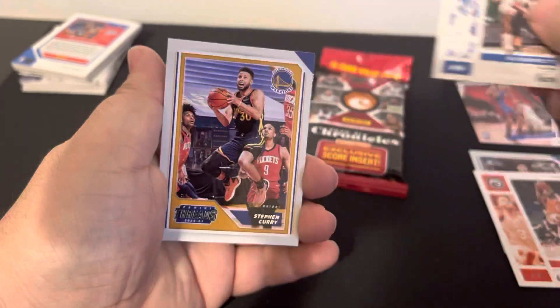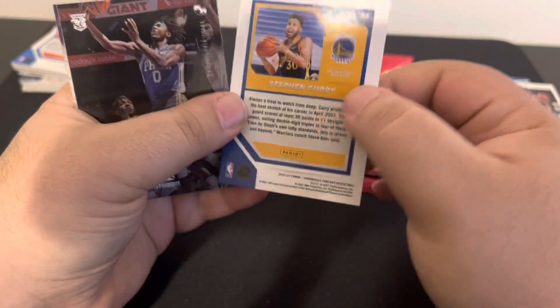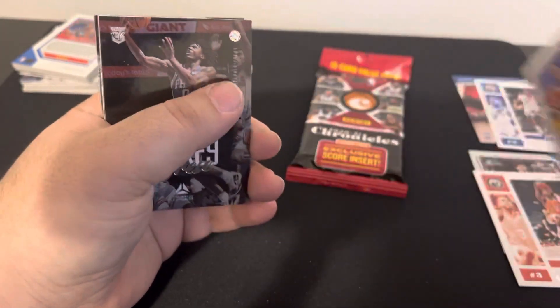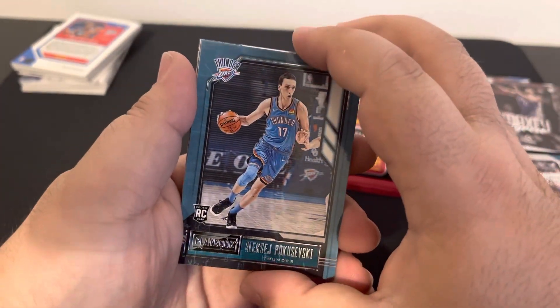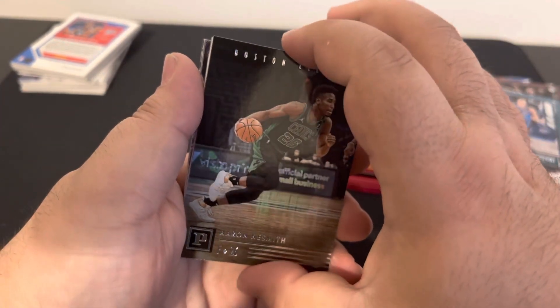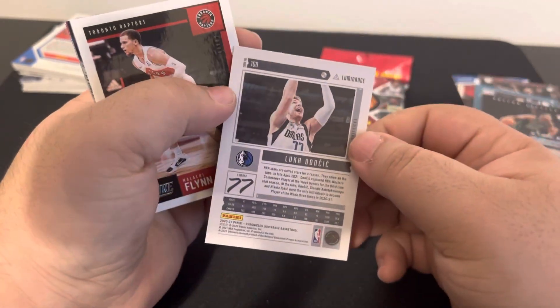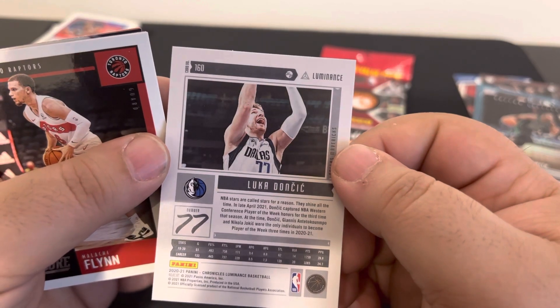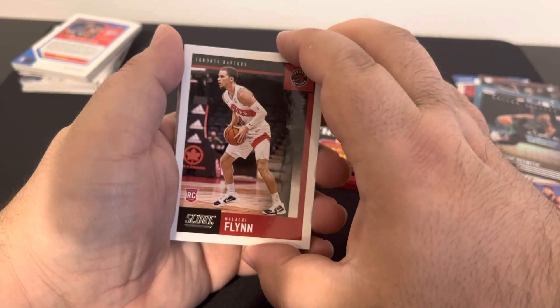RJ Barrett. Watch, it's like number 101 or something. Nope. There's Maxi. Is that Blush again? Yes indeed. Aaron. You know what, I'm not saying too much. Dante Divincenzo — okay, I see you. I was just about to say I haven't seen any of his cards yet. Let's see how much that one's gonna go for on eBay.